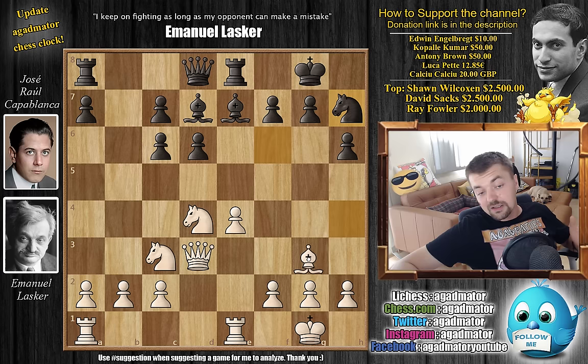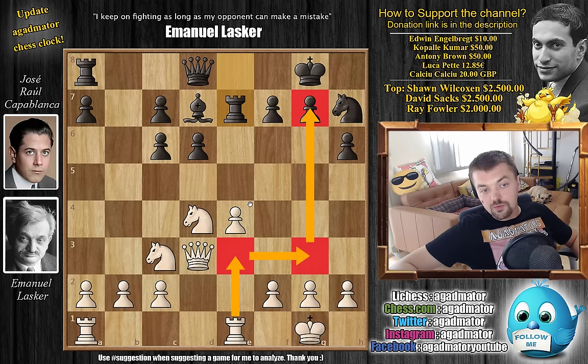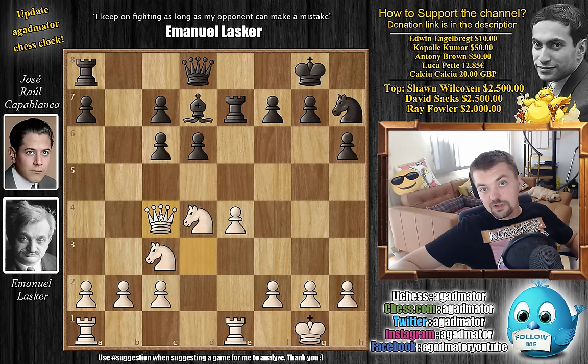Capablanca offers the exchange in pretty much the exact same way Lasker did it in game three. Capablanca mentioned that capturing is the main line, but he feels bishop to g3 is stronger - for the moment, he decided not to play it. Here Lasker also captures on e7, we have rook captures on e7. In game three, Capablanca played rook e3 with the idea of rook to g3, wanting to create an attack against the black king. But Lasker goes queen to c4 - this is a new move, and it was never played again after this game.